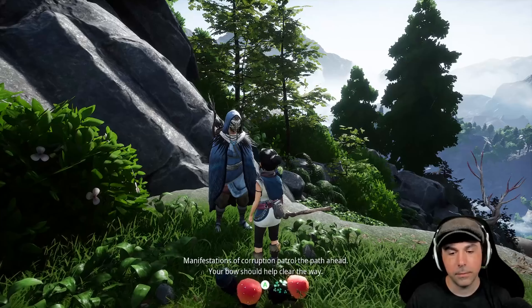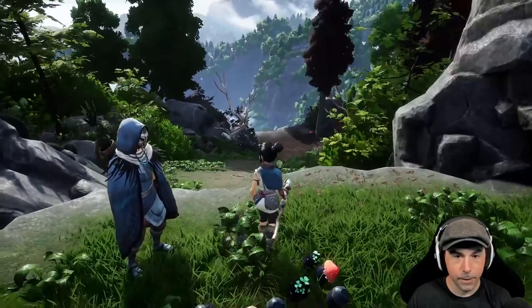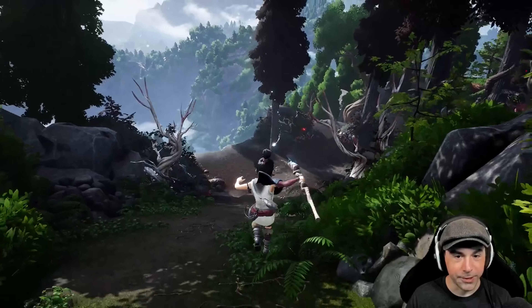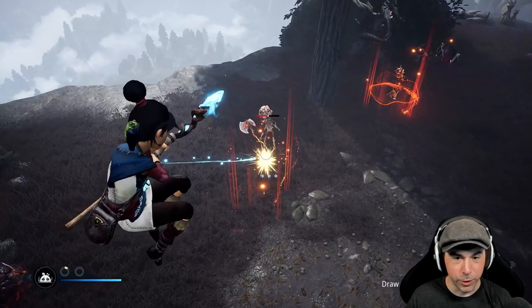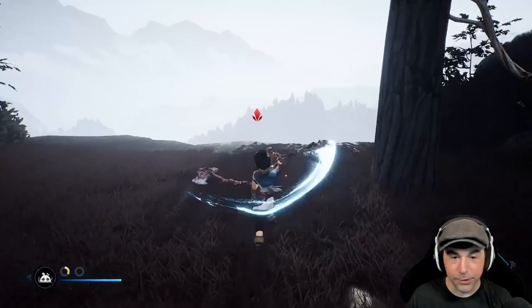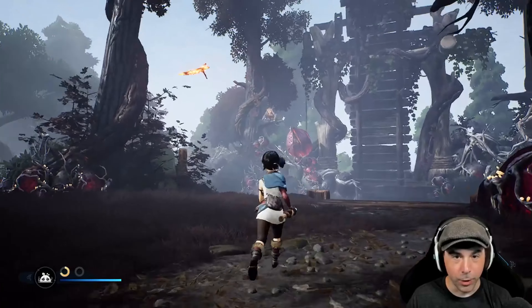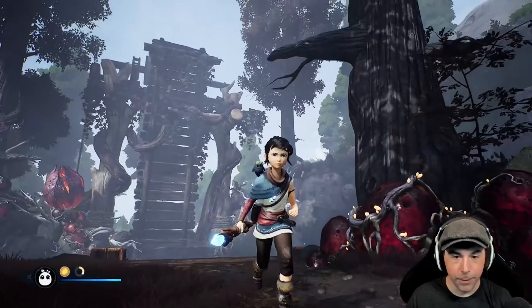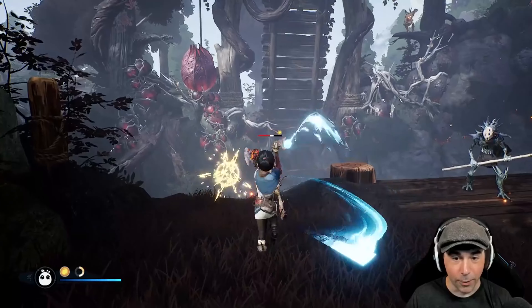Manifestations of corruption patrol the path ahead — your bow should help clear the way. Let's do it! That's a little sensitive. I'll clear the way — shooting you in the face. Now that we have a bow, the combat was already satisfying and now it's on a whole new level. Oh, you wanna shoot at me, throw poop at me, little corrupt monkey?